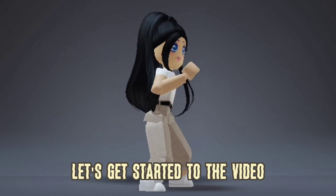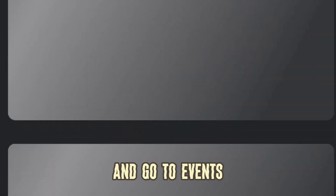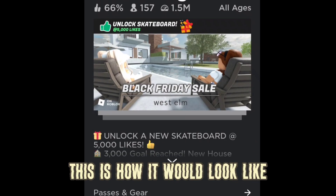Let's get started with the video. Press those three dots and go to Events. Pick this one — this is how it would look like.